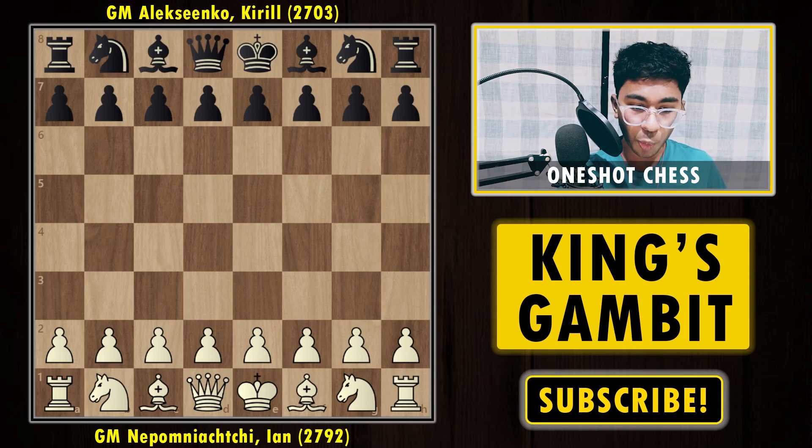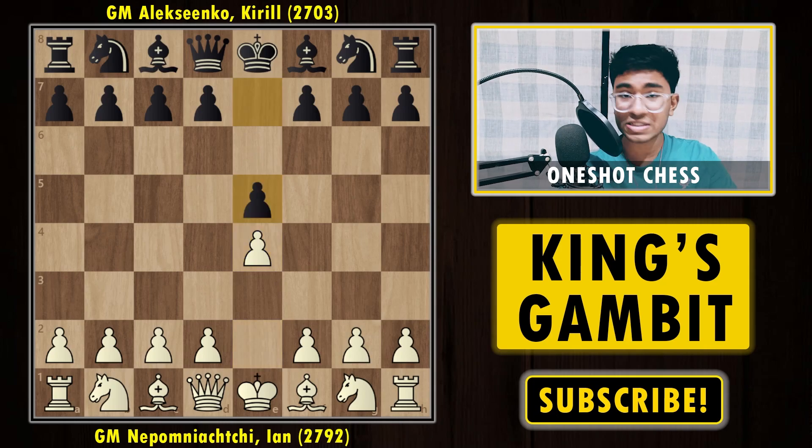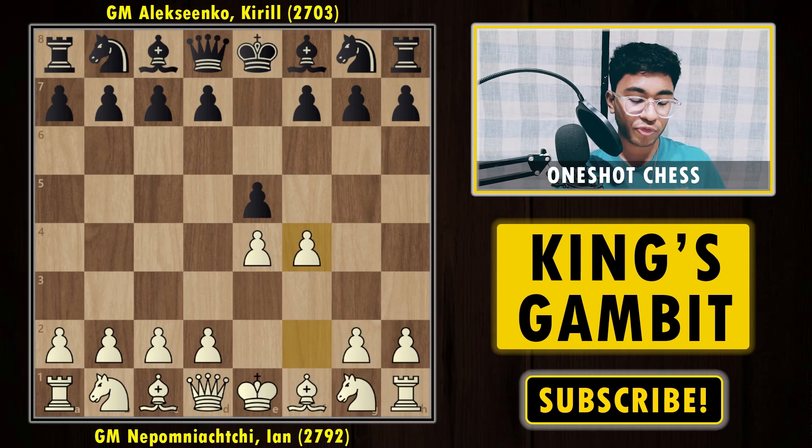Ian Nepomniachtchi with the white pieces opens with 1.e4, and Kirill with the black pieces replied with e5. Both players are extremely strong — Kirill has a rating of 2700 and Nepomniachtchi, no explanation needed, is 2800, a very strong grandmaster going to fight for the world championship against Ding Liren. On the second move we are going to surprise our opponent by playing f4. Often our opponent is prepared for knight to f3, but the moment we play f4 he's going to get shocked. After f4, there are really two options for black: he can either capture or play the move d5 — these are the best and most playable moves.